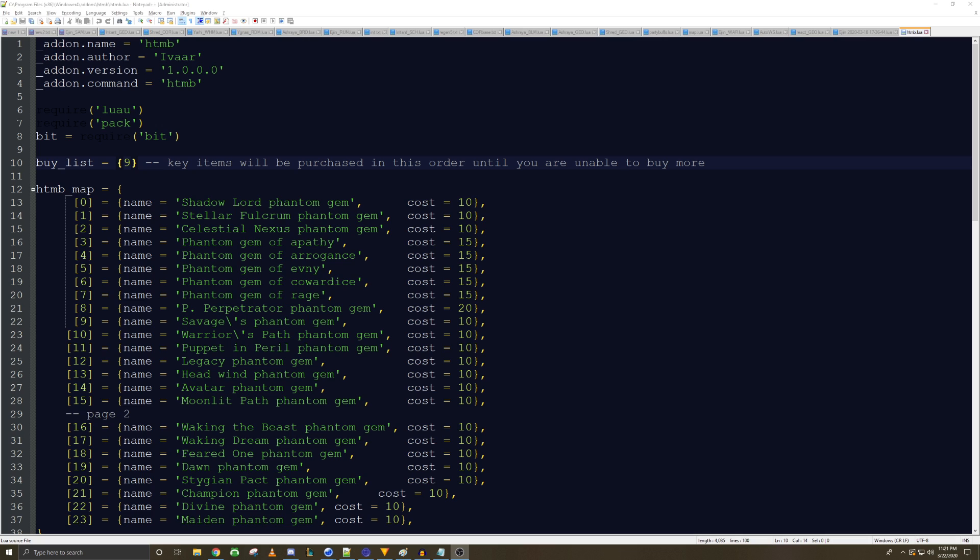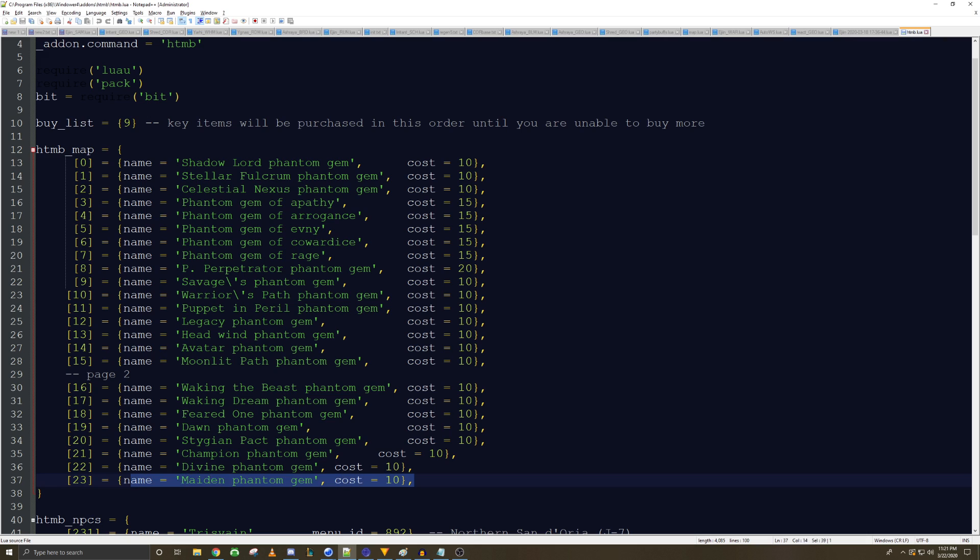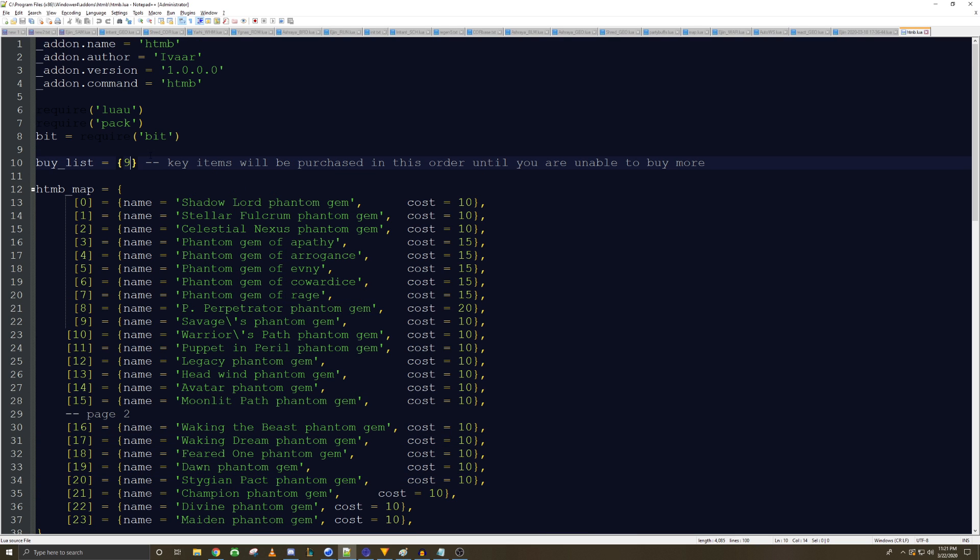Once you have the HTMB add-on installed, set up, and loaded, you'll have to edit the buy list. You might have to manually add in the new key items, but it's a simple process — you just copy the name the key item is called and enter in the cost. Right now in my buy list, number nine is for the Savage. I like to do the Savage HTMB because it has a chance to drop the Warm Blood. Once you have that set up, on a single character you just type 'htmb' and it'll buy whatever's on your buy list. You can have multiple items — just add a comma and another number.